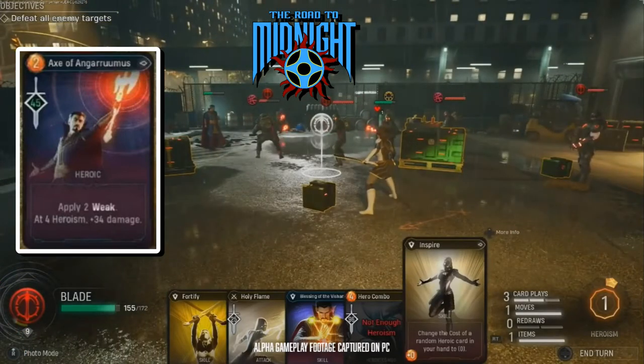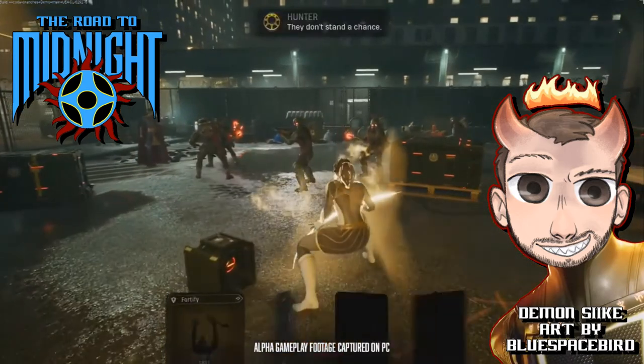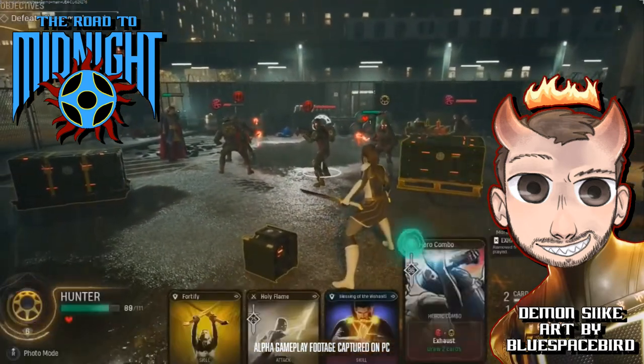The third type is the heroic card. During battle you build up heroism — that little number in the bottom right — and some heroic cards require a certain amount, like four or five heroism, before you can use them. When you do, they deliver essentially a super move, enhancing your heroic ability — whether that's a healing ability or an attack ability — so you can hit multiple enemies at once or get a surefire KO. Everything you do in battle, including KOing enemies, builds heroism so you can use those heroic cards.